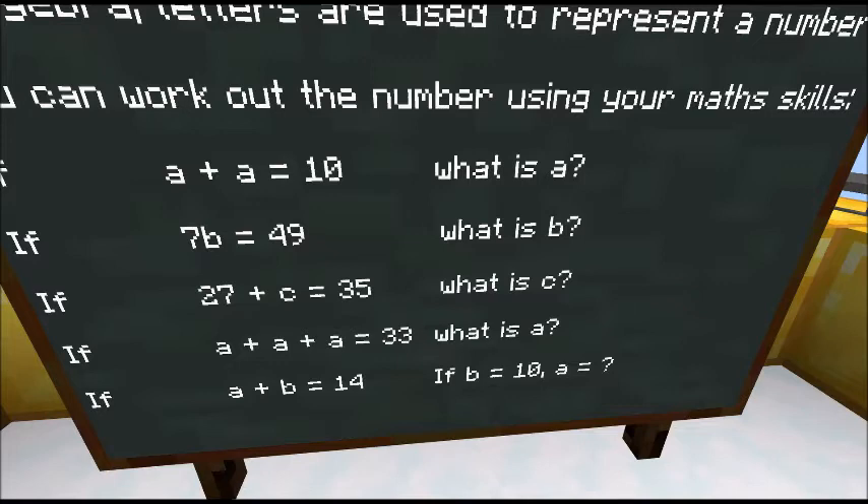If A add A add A is 33, what's A? Now, some of you might say, 'We know what A is — A is 5, it was 5 before.' No, no, no, no, no. These letters can mean anything, any number. They don't stay the same. A could be 3 billion and 82 — it depends on what the calculation, what the equation is. So A add A add A is 33, it must be 11. 11 add 11 add 11 is 33, so A must be 11.